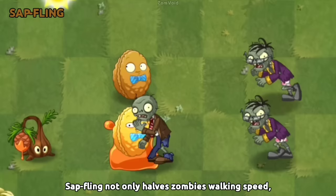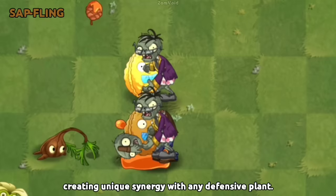Sapling not only reduces zombies' walking speed but also their attack speed, creating a unique synergy with any defensive plant.